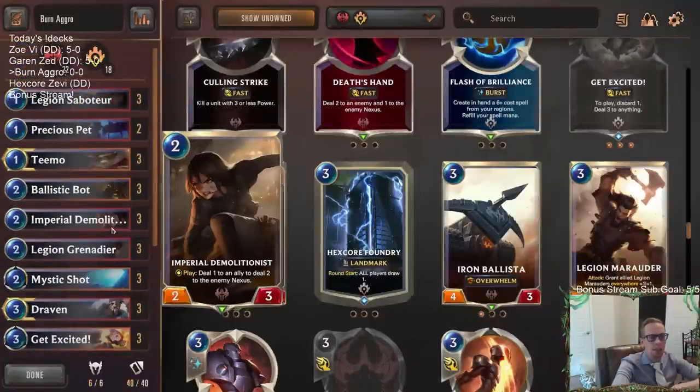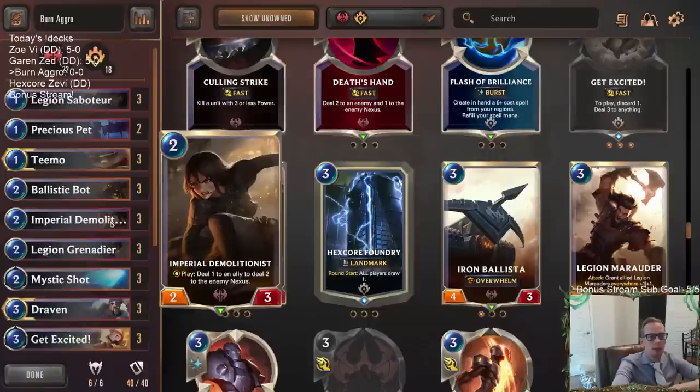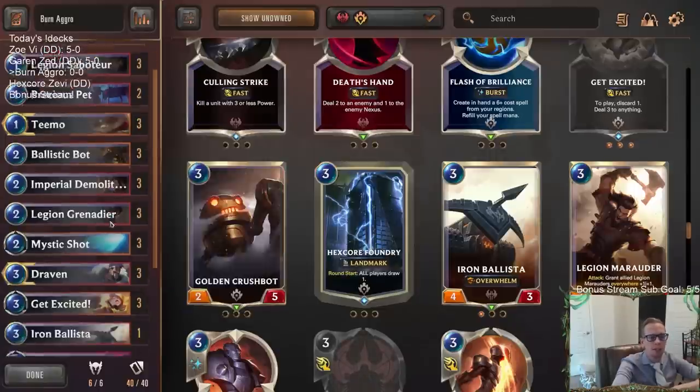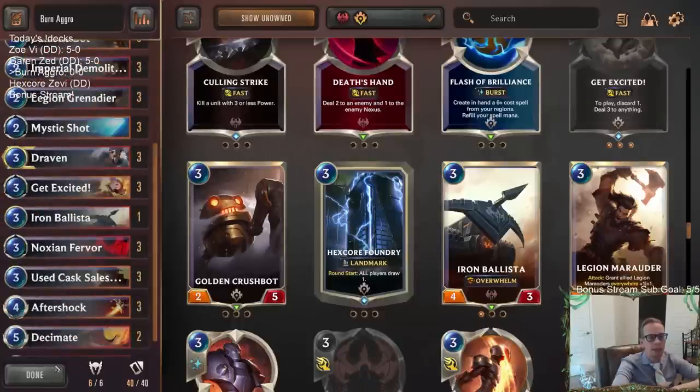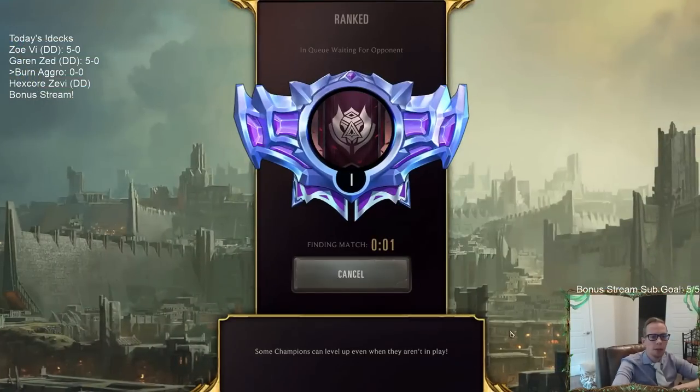This is a bit different from discard aggro with Jinx and Draven, which is all about attacking. This deck focuses on lots of nexus damage from spells. It looks like a pretty good burn deck, so we're going to try it — five games in ranked. Let's go.